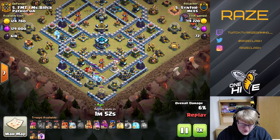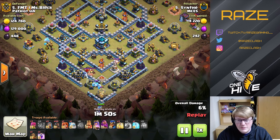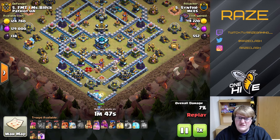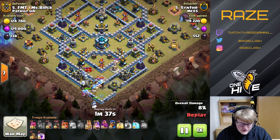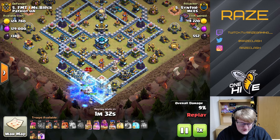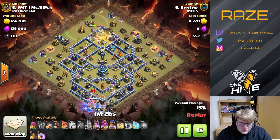He drops the heroes to take down the enemy heroes at the bottom of the base. Just like a teaser or ring style base in Legend League, the heroes are on the outside, making it easier to target them. He drops the ice golem with the heroes and they take care of the CC, so he's left over with three heal spells and a rage spell.